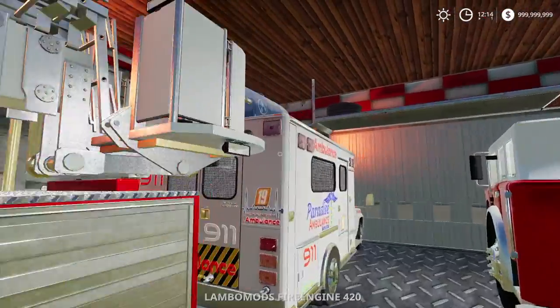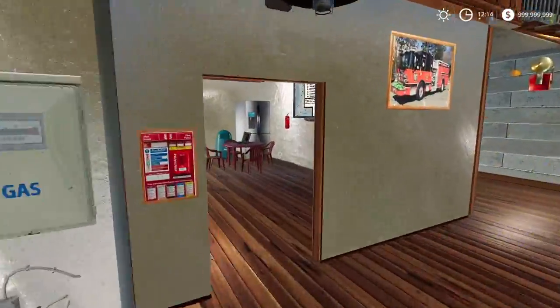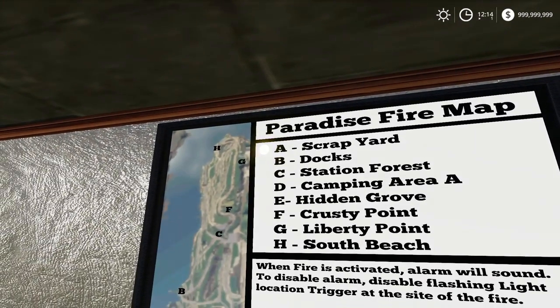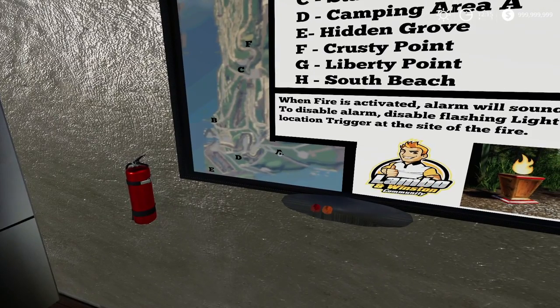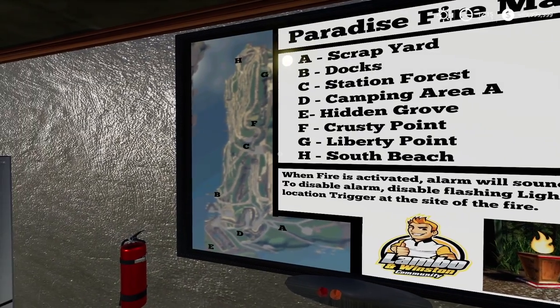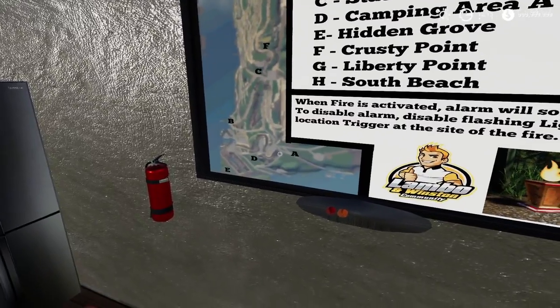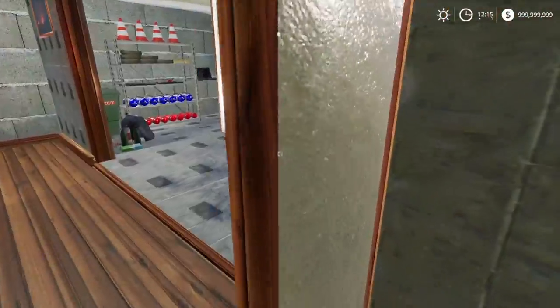Alrighty guys, we have the alarm sounding. There is a fire. So let's go ahead and see where it's at. On the map we have a blinking dot — that is a first. So scrapyard at a location, which is right there. And right now we are I believe here, so we need to find our way to go all the ways down. It's going to be a little bit crazy. It's a very cool feature that's built into the map.